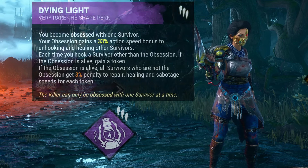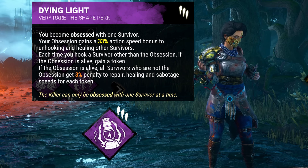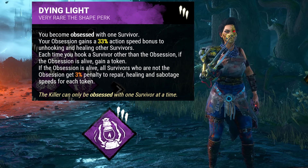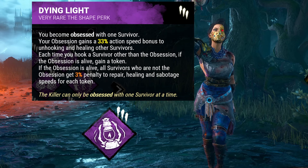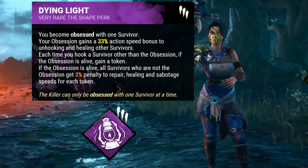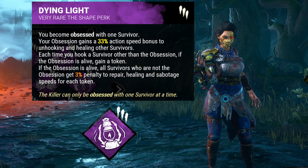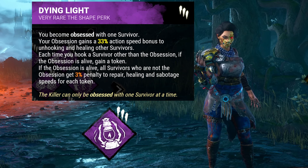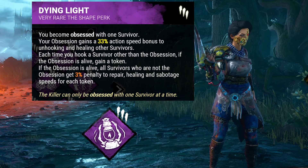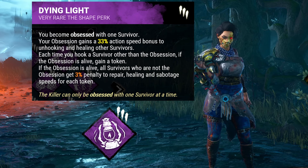We are also bringing in Dying Light. Hooking anyone besides the Obsession gives Dying Light a stack, slowing generator repair and player healing speeds by 3% per stack for anyone who is not the Obsession. Dying Light is generally considered a bad perk because it actually strengthens the healing speeds of the Obsession. But on the Skull Merchant, you will often have survivors broken and unable to be healed, partially negating this downside. Also, because our build is focused on ignoring the Obsession, every hook is going to strengthen the perk, so those stacks will add up a little bit faster than normal.